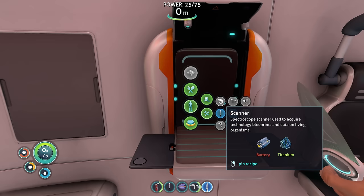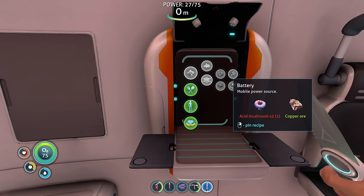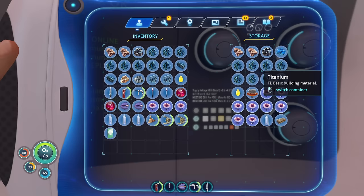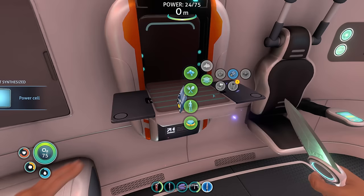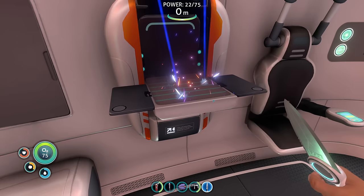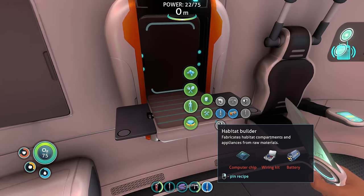Spectroscope scanner — used to acquire technology blueprints and data on living organisms. We need a battery and titanium. How do we make a battery? A battery requires two acid mushrooms and one copper — that's what the acid mushrooms are for! Two acid mushrooms and one copper: plenty there. We get a power cell — acquired. What else does that give us access to? Scanner — used to acquire technology blueprints and data on living organisms. We'll have to grab one of those. The scanner can be used to synthesize blueprints from salvage technology and to record alien biological data.